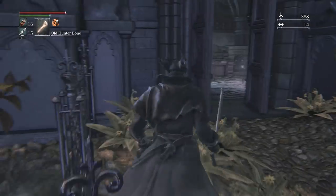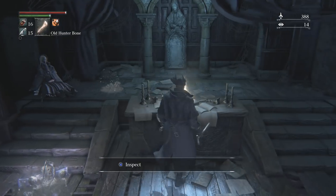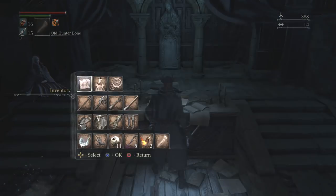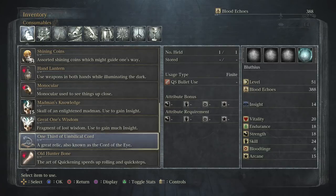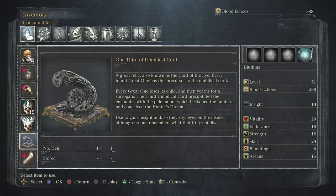This area is blocked off but there's another item — one third of an umbilical cord. A great relic, also known as the cord of the eye. Every infant great one has a precursor of the umbilical cord. Every great one loses its child and yearns for a surrogate. The third umbilical cord precipitated the encounter with the pale moon, which beckoned hunters and conceived the Hunter's Dream. So the third umbilical cord actually created the Hunter's Dream. You use it to gain insight — 'eyes on the inside,' though no one remembers what that truly entails.